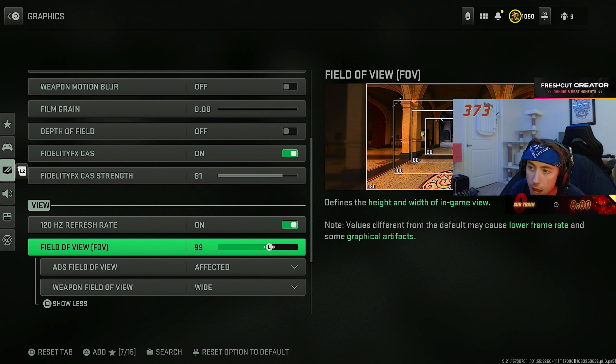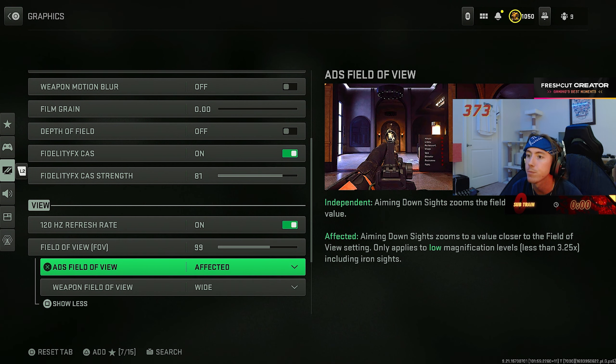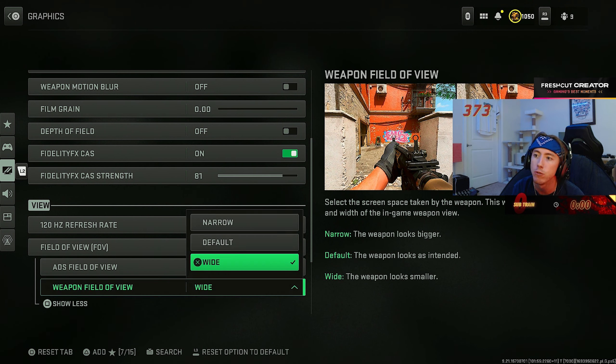Subscribe and drop a like! Graphics settings: on-demand texture streaming — I just turn that off, I don't notice a difference. All motion blurs — turn those all off. Zero depth of field, no film grain. Fidelity CAS — somebody told me to turn it on and set it to 80. I noticed no difference with it on or off at any level, but I did it anyway. We are on 120Hz 1440p now — doesn't feel or look any different than 1080/60 but might as well use it.